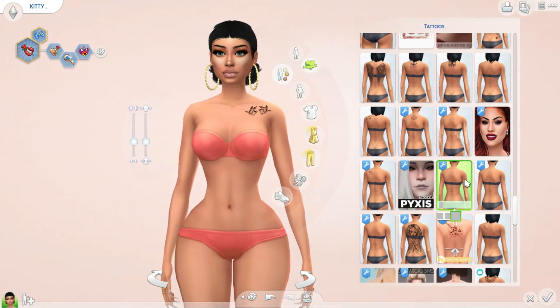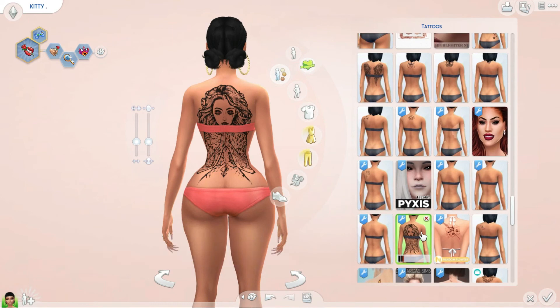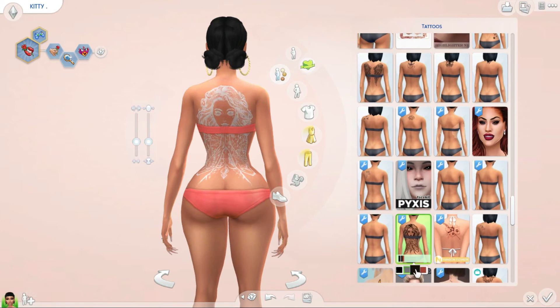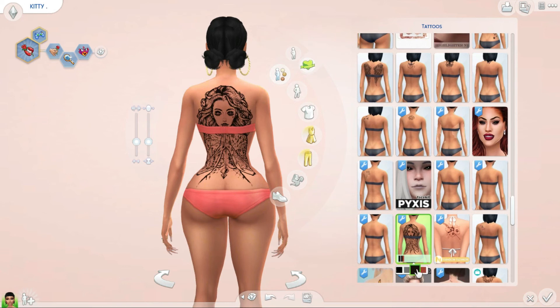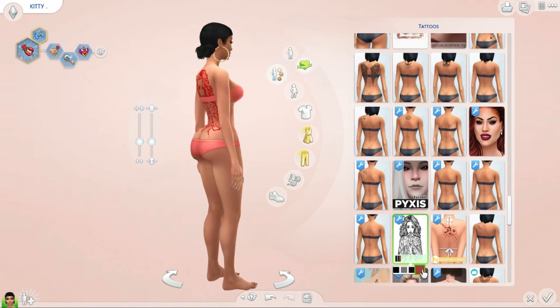And then I have this large one — it's called 'Goddess' by Pink Sims. Look at that! This comes with more than one swatch. I have a white one, I have an even darker one, and I have it in red. Y'all, the red one is my favorite — look at that!